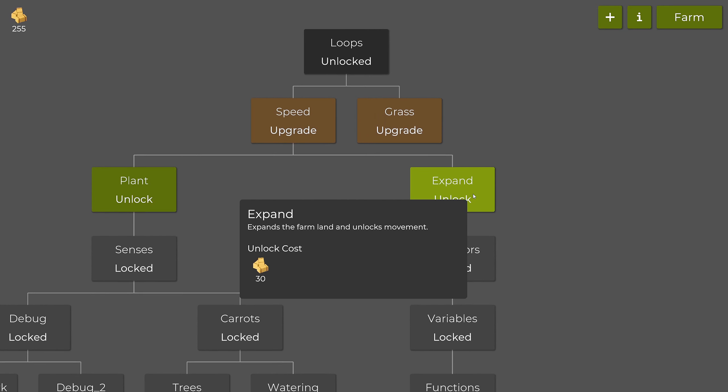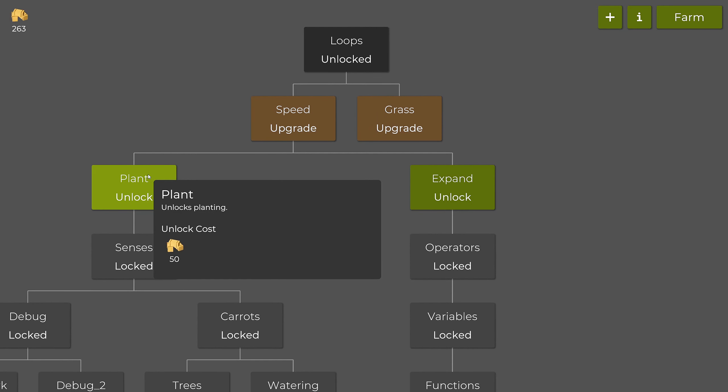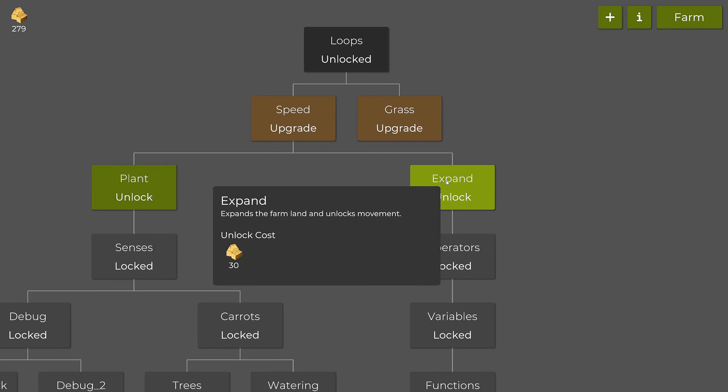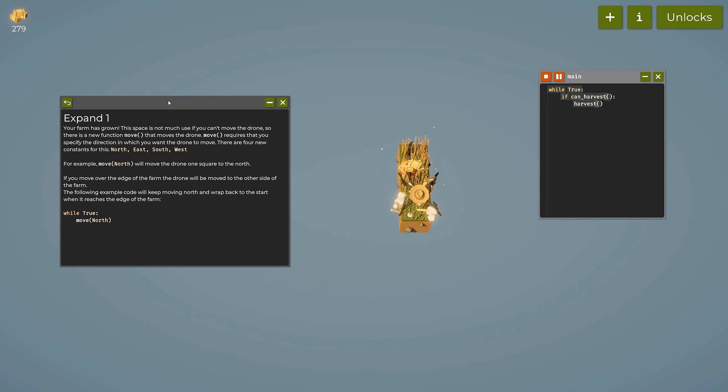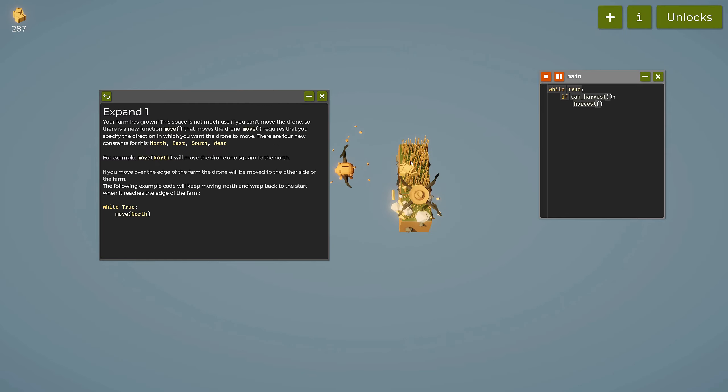Unlocking 'expand' expands the farmland and unlocks movement. Now we have a three by three grid.